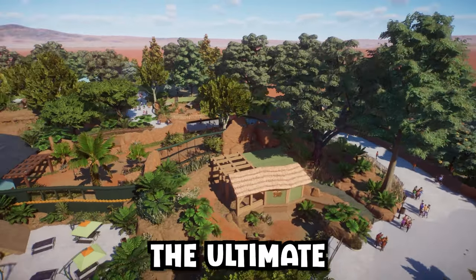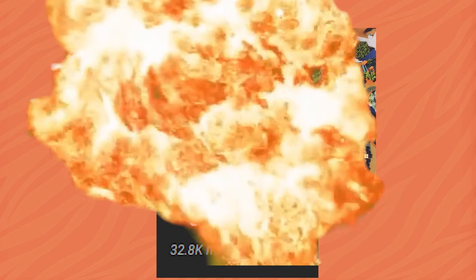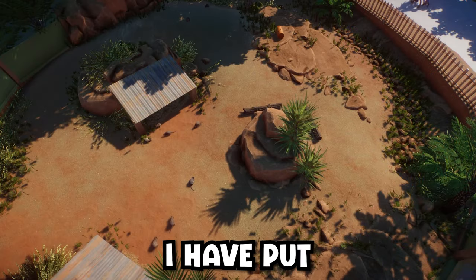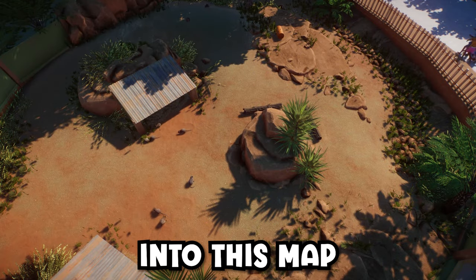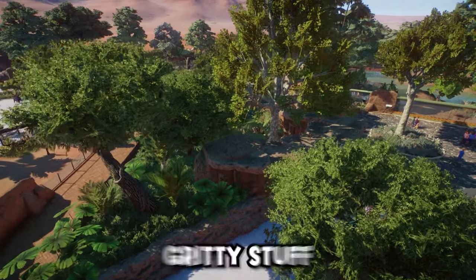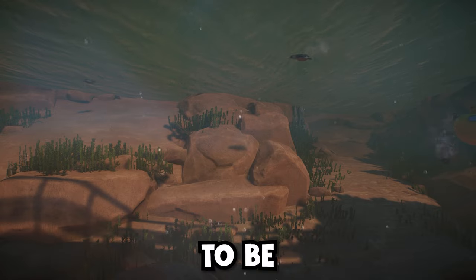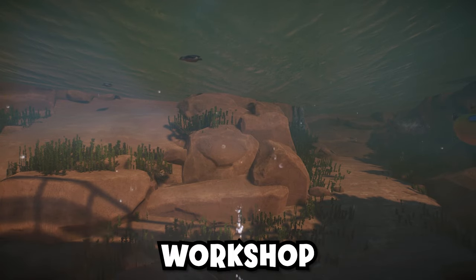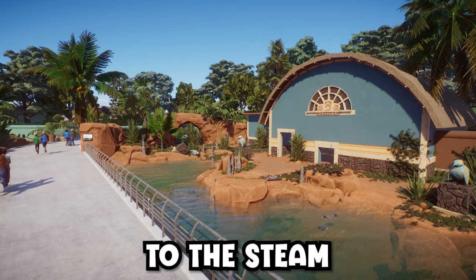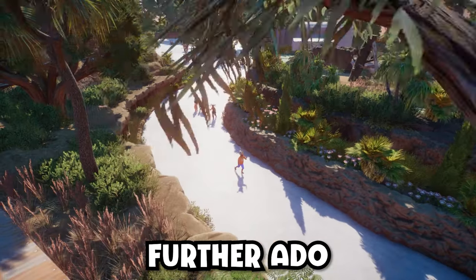Today we're going to tour the ultimate Oceania Zoo. My last video kind of blew up, and as promised here is the long-awaited tour video. I have put so much more work into this map than you saw in that previous video — going through all of the nitty-gritty stuff, adding to every single area, making sure everything was perfect and ready to be released on the Steam Workshop. Go ahead and check the description for the Steam download link and the blueprints I used. Without further ado, let's jump into the tour.